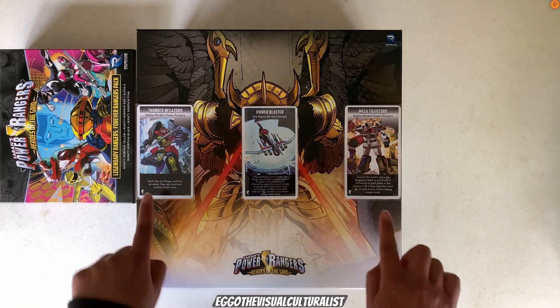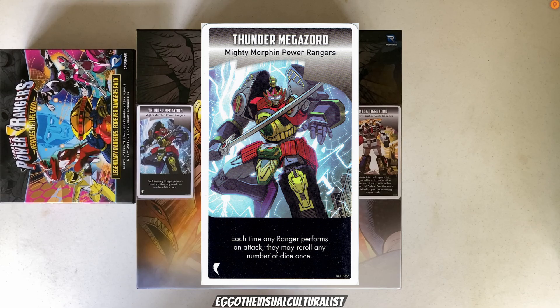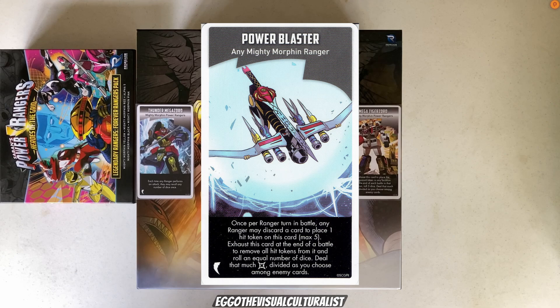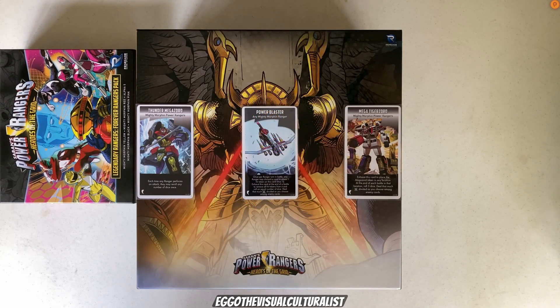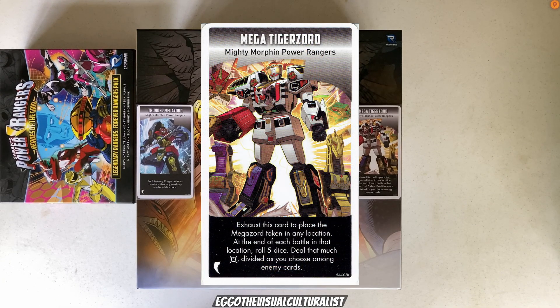Now the Megazord cards. The Thunder Megazord: each time any Ranger performs an attack they may re-roll any number of dice once. The Power Blaster Zord: once per Ranger turn in battle any Ranger may discard a card to place one hit token on it — max five — then exhaust it at end of battle to roll that many dice and deal the damage among enemy cards. The Mega Tiger Zord: exhaust to place the Megazord token in any location; at the end of each battle there, roll five dice and deal damage among enemy cards.